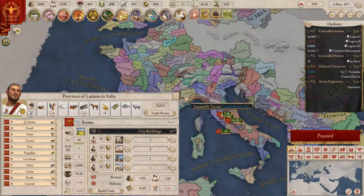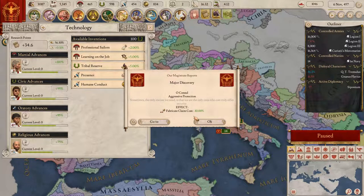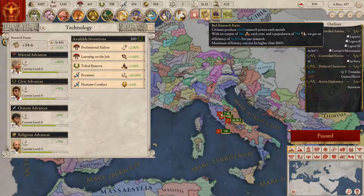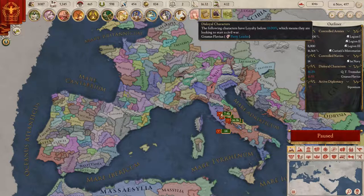Bad research ratio. This is producing 24 research points every month with an output of 460 each year and population of 738. The maximum efficiency cannot be higher than 300%, so this is telling me I'm doing something wrong but it doesn't tell me how to fix it. If you've got any idea how to fix that, put it in the comments down below.